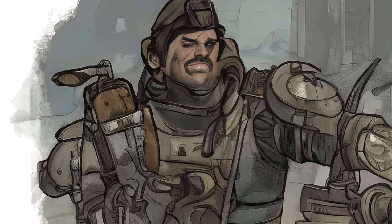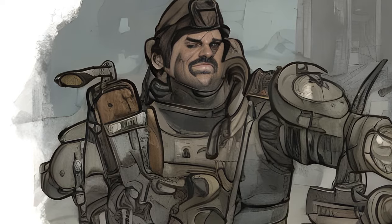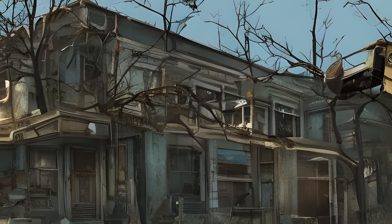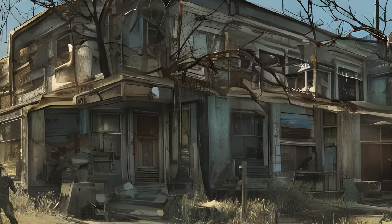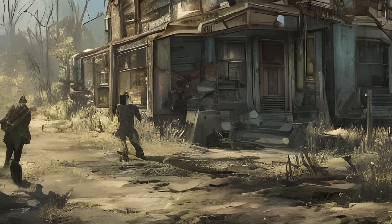Fallout 4 Main Quests — Prologue. The main story begins on October 23, 2077, within the sole survivor's pre-war home in Sanctuary Hills, just minutes before the Great War.